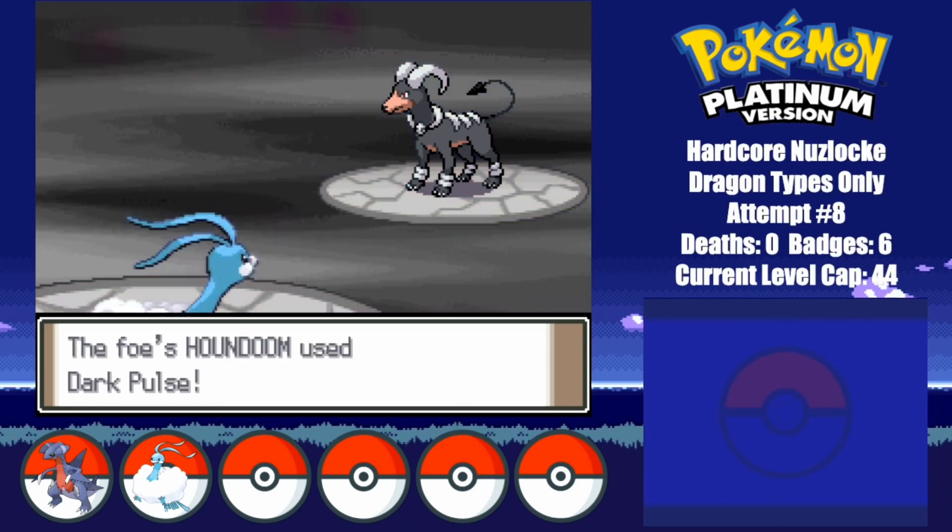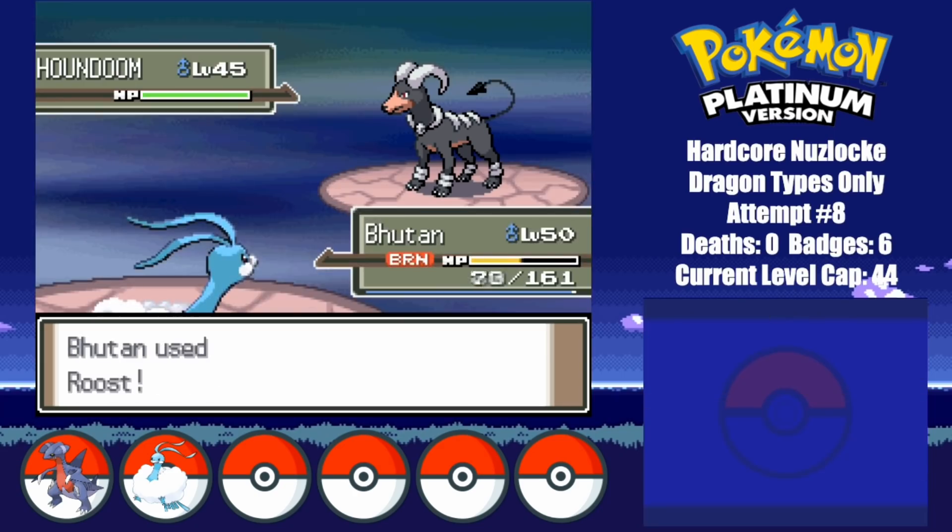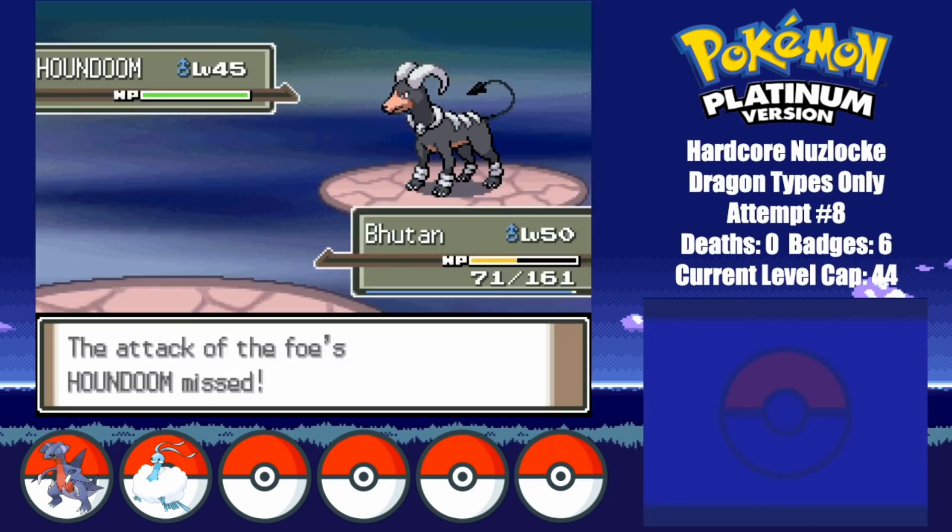He eventually gets another crit too. I then go for a Rest to heal up, and wake up instantly with a Chesto Berry. I go for one more Dragon Dance, and then finally take him out with a Fly.